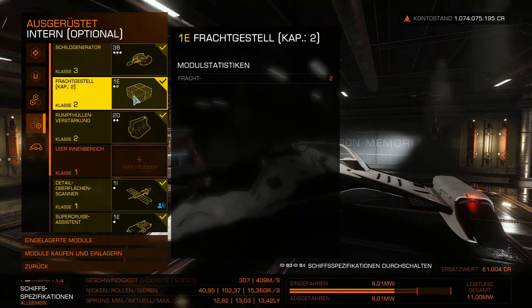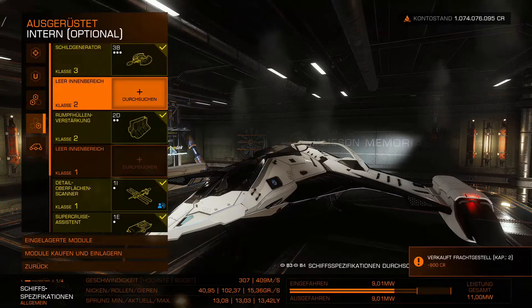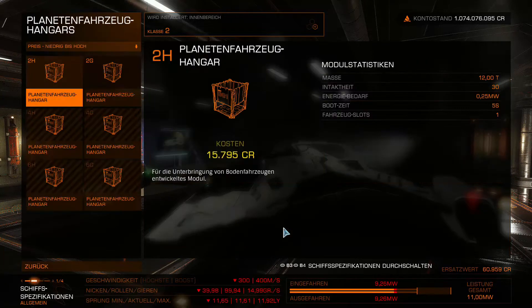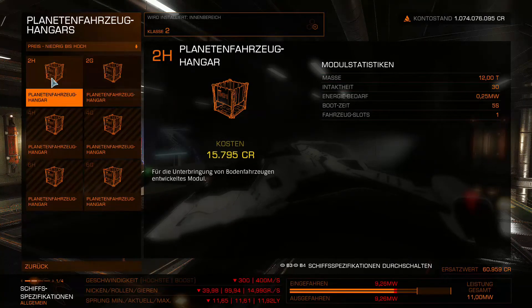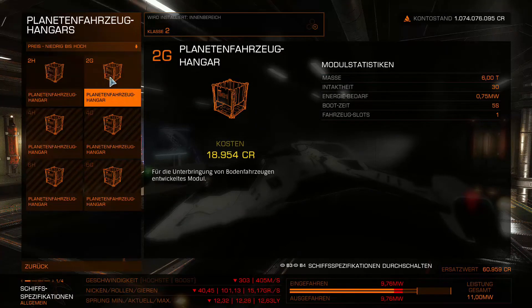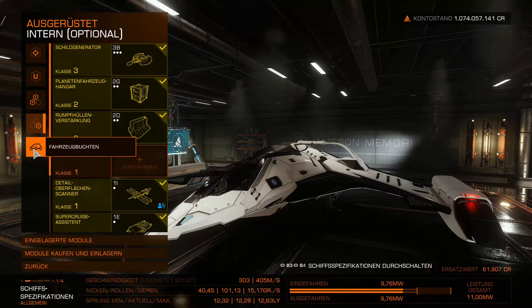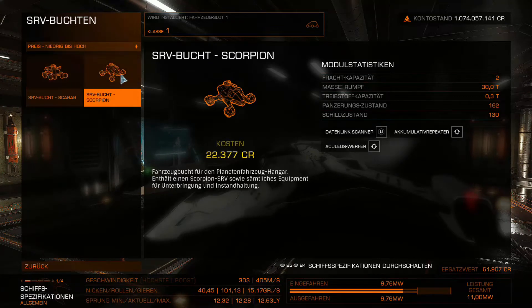The cargo rack will probably have to go, because before keeping a cargo rack on board I'd rather replace that module and sell it — we don't need it anymore. Then we add a planetary vehicle hangar — available from class 2 upward. There are two variants: the lighter one has six tons mass so we can jump farther, the heavier one is cheaper but costs jump range. Since it's only 18,000 credits, we take the lighter one.